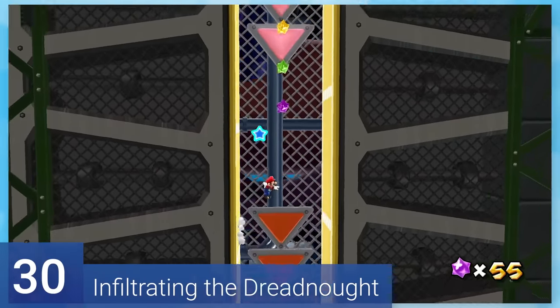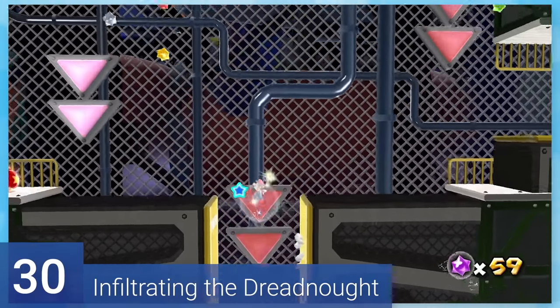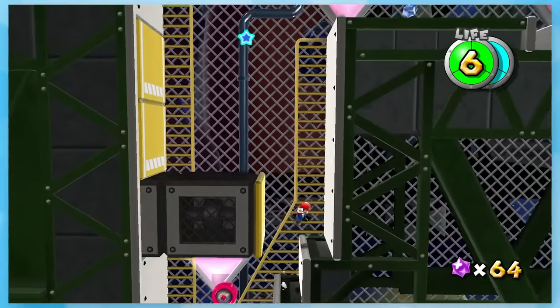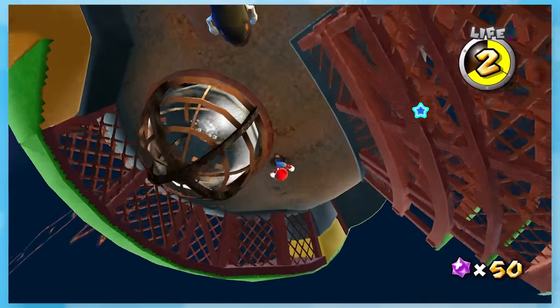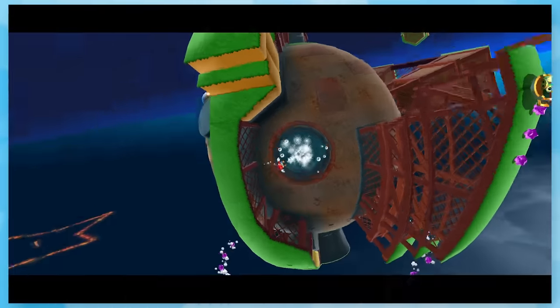30: Infiltrating the Dreadnought. The overall platforming has kicked up a notch at this point. This one has a lot of places where you can die instantly. I really like how you have to guide this bullet bill to the water spout to add water and raise a bunch of platforms.